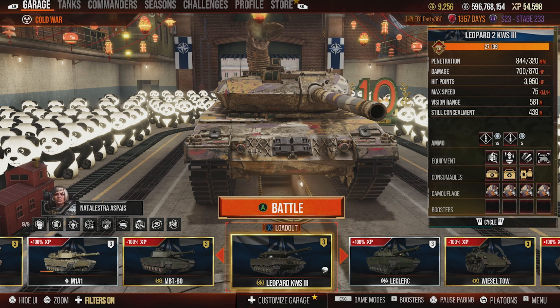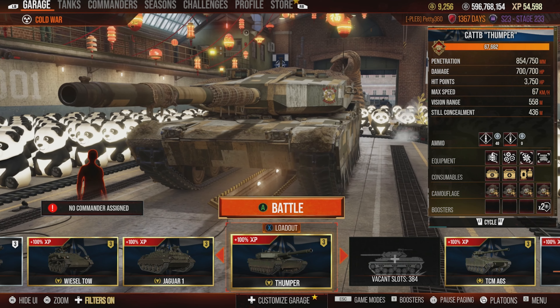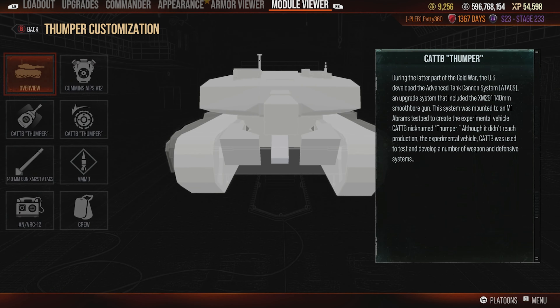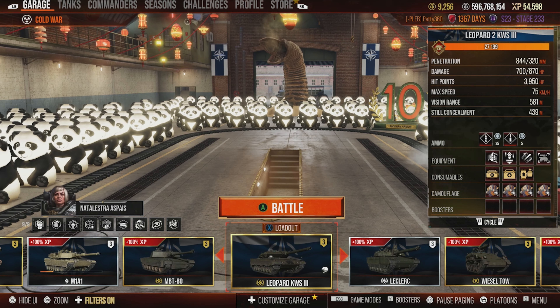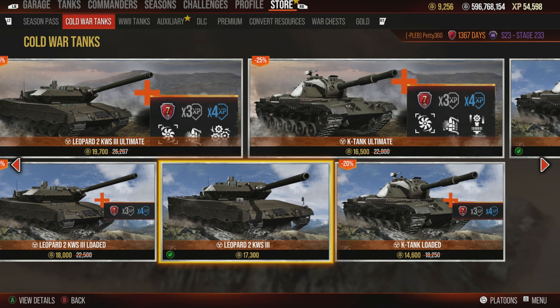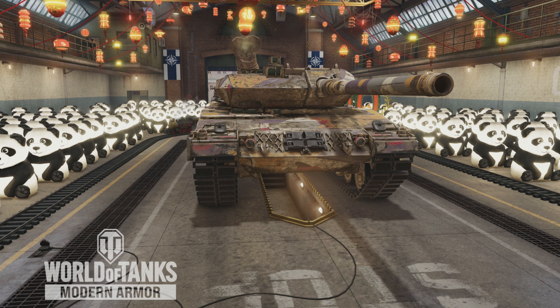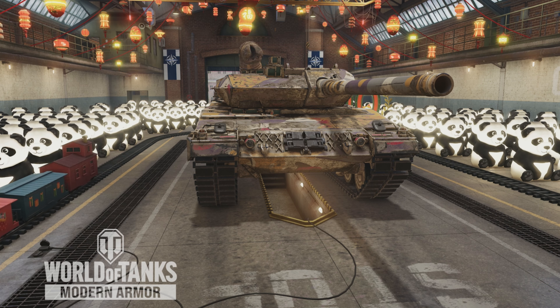If you wanted to pick it up, I don't think you could go wrong with it. However, if you own the Thumper, it is very very similar and you'll get the exact same play style out of the Thumper as you do the Leopard KWS-3. That means if you have the Thumper, probably not worth picking up the KWS-3, because that 17,300 gold is a lot of money. Always wait for discounts — 17,000 gold is way too much for one tank when you can get big bundles and discounts that give you more for your money. Without further ado, let's go to the replays.